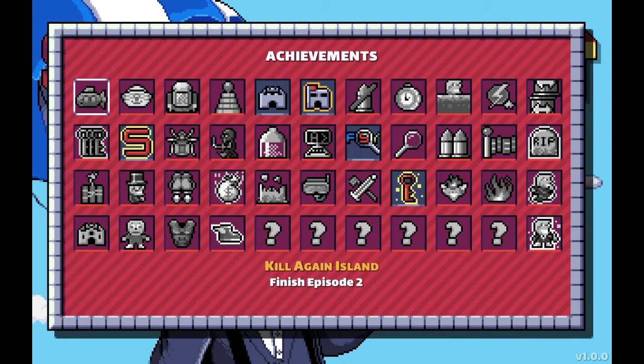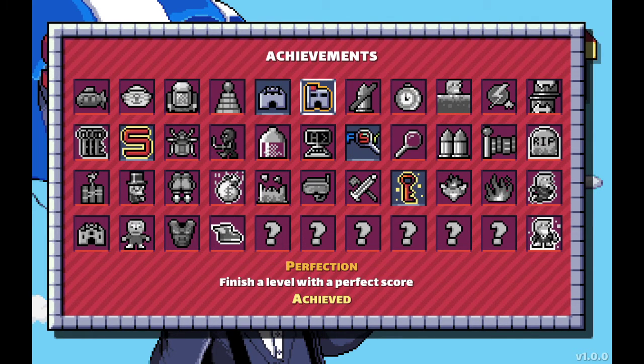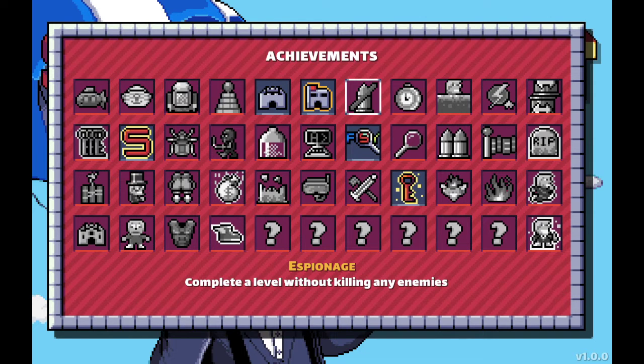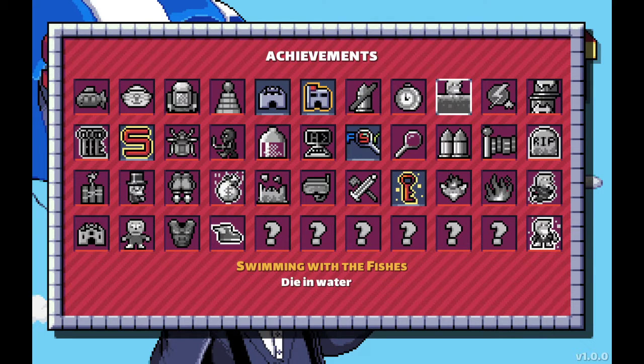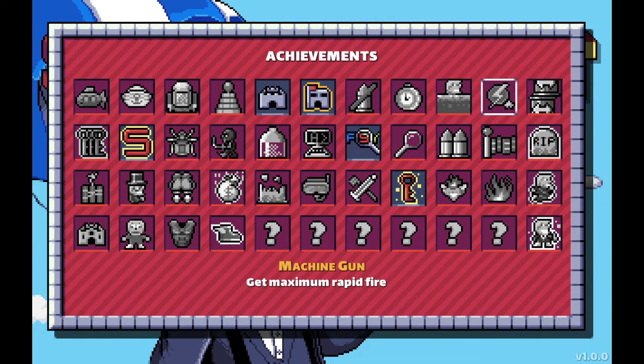So if achievements are a big thing to you — they've never been a big thing to me personally, but some people find them very important — here are the achievements you can get. There's one for finishing each episode, finish a level, finish a level with a perfect score, which I think means don't take a hit, although it might mean getting all the items. That's the pacifist one: finish a level without killing anything. Finish a level in under 60 seconds. Swimming with the fishes. Getting rapid fire maximum, which I didn't get in episode 1, which makes me think there must be multiple ones in another episode.